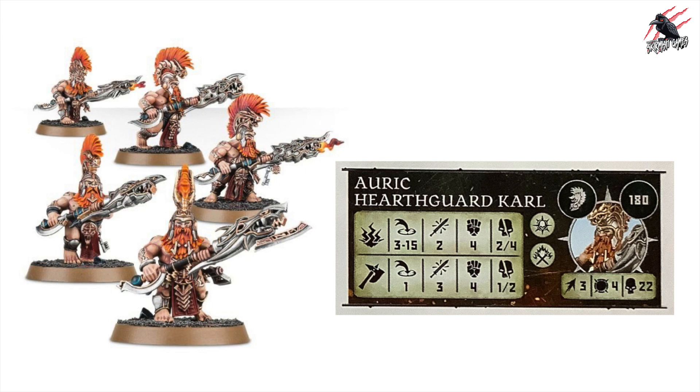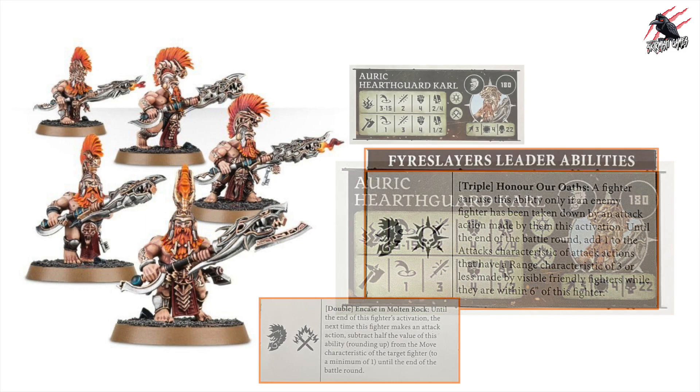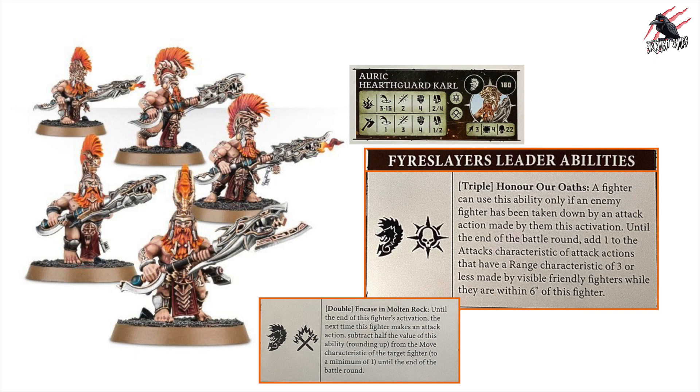You can also build an Auric Hearthguard Karl — a leader option at 180 points — movement 3, toughness 4, 22 wounds, with Leader and Flaming Swords Rue Marks. Its ranged weapon is range 3-15, 2 attacks, strength 4, dealing 2-4 on a crit; up close it's range 1, 3 attacks, strength 4, dealing 1-2 on a crit. Not a huge difference from the regular version — you're paying for the extra wounds and the leadership ability. He gets the triple Honor Our Oaths, the double Encase in Molten Rock, and all three shared Fire Slayer abilities.